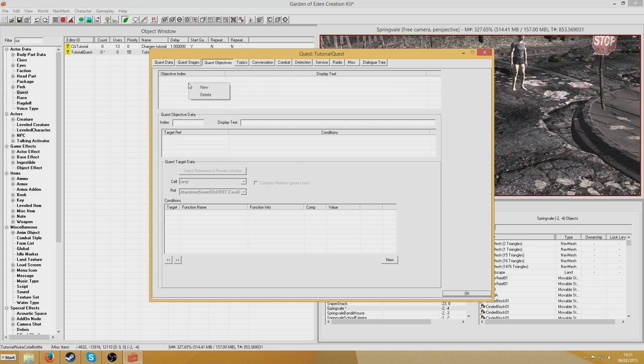Now I'm going to set up the objectives. This is where the numbers defined before are important. Objective 10, which was referenced earlier — the display text will be 'Find the bottle', which is what will show up in game. Objective 20 will be 'Return the bottle to the NPC'. We don't need objective 30 because stage 30 just ends the quest — so just two objectives.